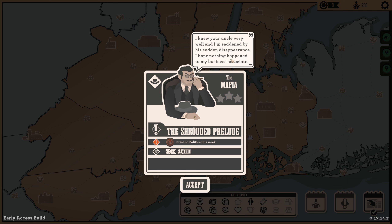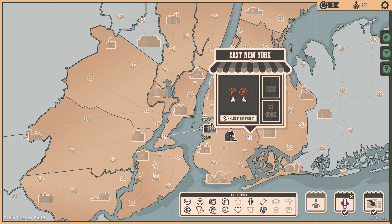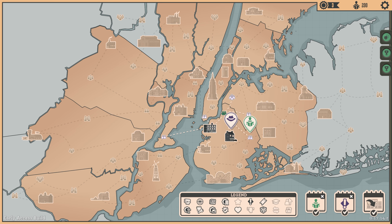We get to meet our mafia guy — he says 'I knew your uncle very well and I'm saddened by his sudden disappearance, I hope nothing happened to my business associate.' He wants us to print no politics this week. In return he'll give us four influence points and five hundred dollars. The East New York quest also comes in — they want crime and alarming tags, which come from crime and economy stories. That should be no problem at all — we'll focus on those two tags this week.